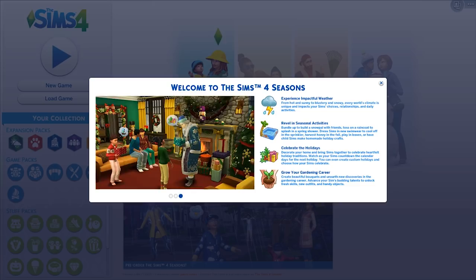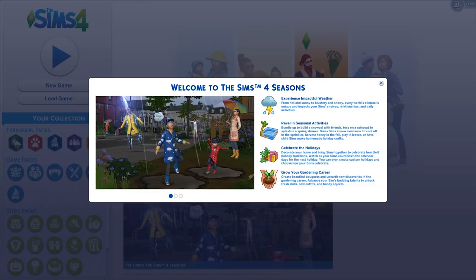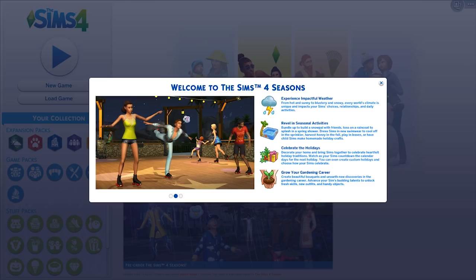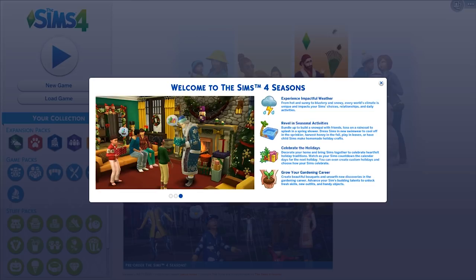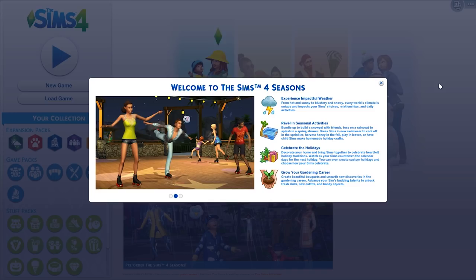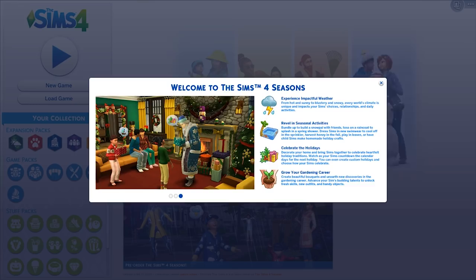Revel in seasonal activities. Bundle up to build a snow pile with friends — and it's so cute that they call them snow piles and they aren't gender specific. Toss on a raincoat to splash in a spring shower, dress sims in new swimwear to cool off in the sprinkler, harvest in the fall, play in leaves, or have child sims make homemade holiday crafts. Celebrate the holidays, create custom holidays, grow your own gardening career, and advance your sims' budding talents to unlock fresh skills, new outfits and handy objects.